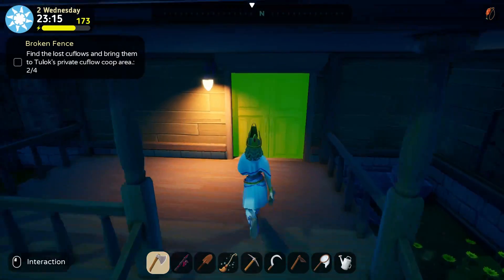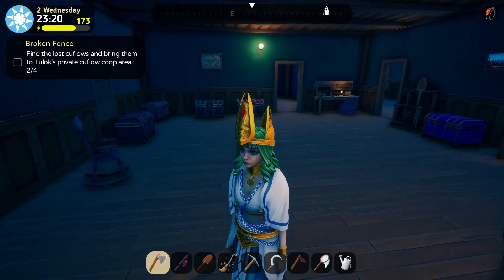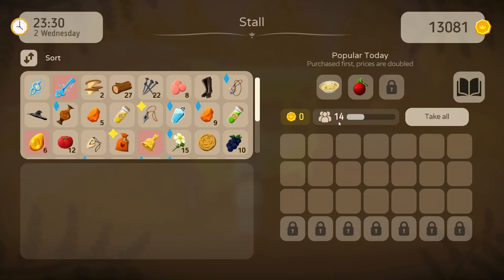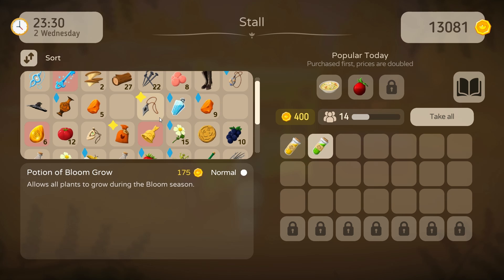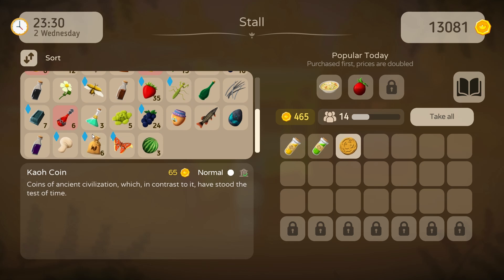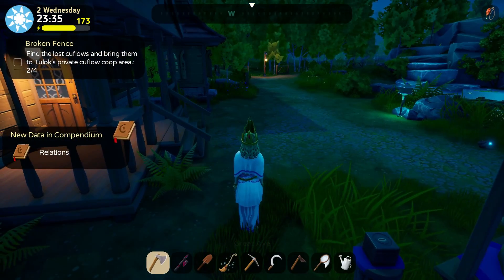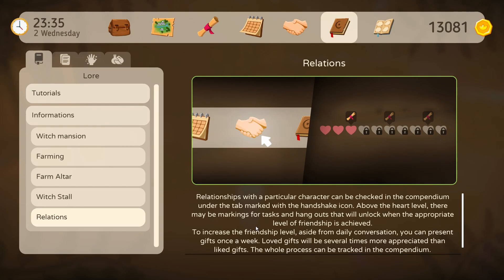Is there anything I'm missing from the update? I'm probably missing something. Now we have the progress with the popularity of our stall. So I have some potions I wouldn't mind to sell. I can sell this coin as well, and honey. Meltberry will sell for double. New data in compendium relations — relationships with a particular character can be checked in the compendium under the tab marked with the handshake icon. Above the heart level there may be markings for tasks and hangouts that will unlock when the appropriate level of friendship is achieved.